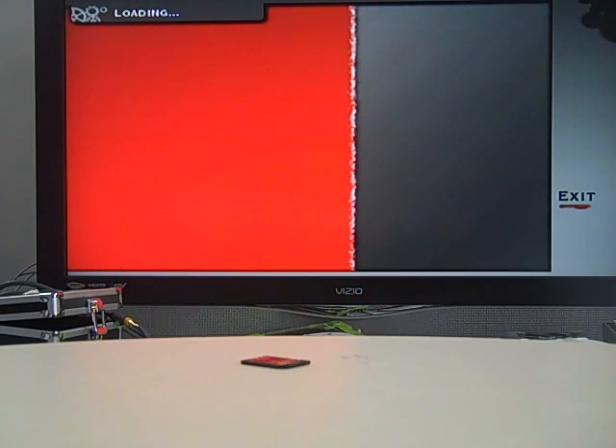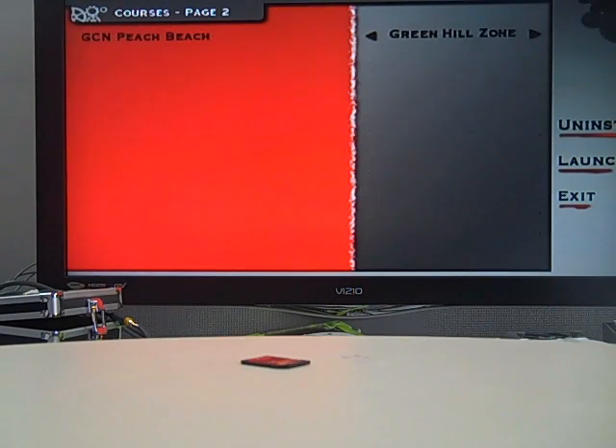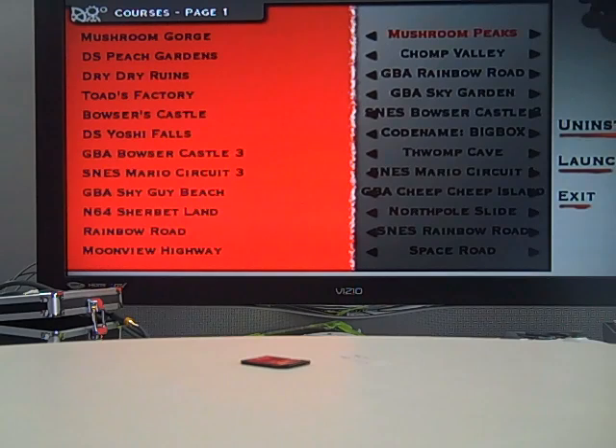I'm giving this a little explanation because Mr. Bean failed to show how to extract the files properly. It's not really possible through the Homebrew Channel — it's harder that way. Once all the maps come up, you just choose any of them.